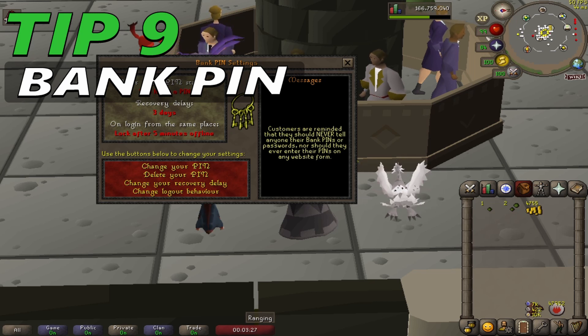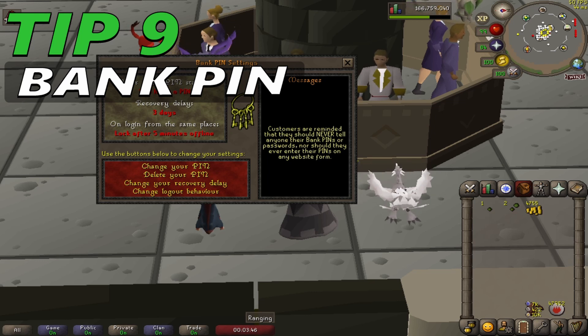Bank pins are a form of damage control against account thieves. Accounts can be stolen if an attacker obtains the login name and password. If a computer is infected with a keylogger, it is possible for a thief to learn login name and password combinations. Even without such malware, weak passwords might be guessed. If an account thief has only a username and password, they will not be able to access items stored in the account's bank. Additionally, a keylogger cannot easily obtain the pin because players have to click on the numbers instead of typing them.